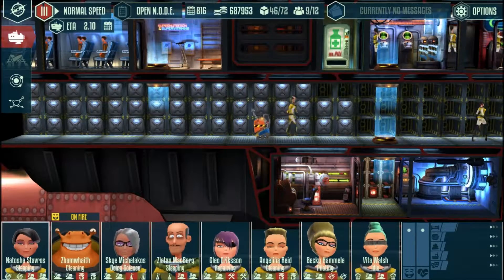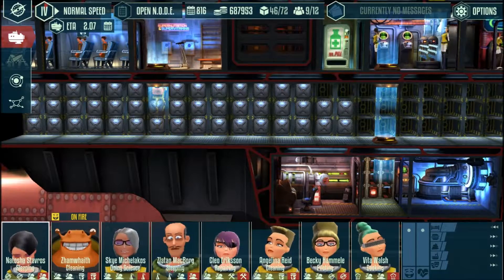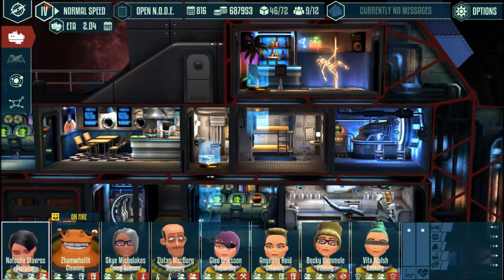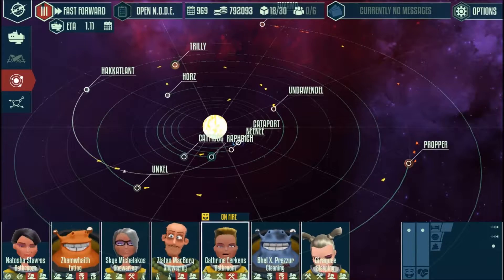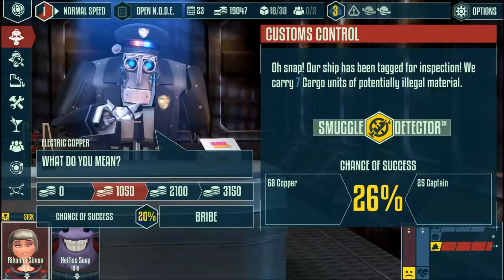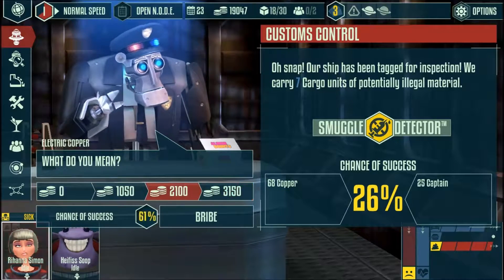From there, things only get worse for smuggling and combat missions, because in addition to very poor pacing, the game also has a very uneven progression. When you take on smuggling missions, your objective will be to attempt to get contraband material past customs officers.